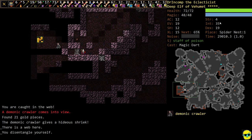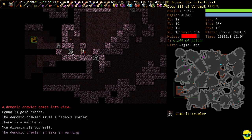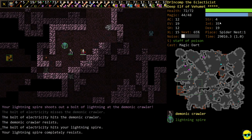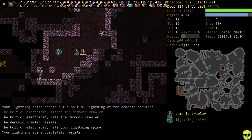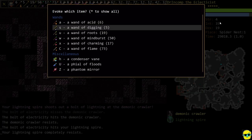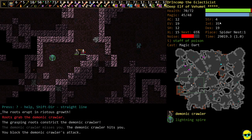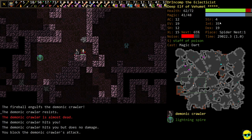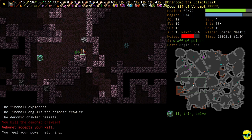We got caught in a net, which is annoying against a demonic crawler. I'm going to step back and summon our Lightning guy. It did not work on tricking the demonic crawler in any way. So we're going to try to root the crawler — it got stuck for a second. Let's Fireball this thing into oblivion — there it goes.